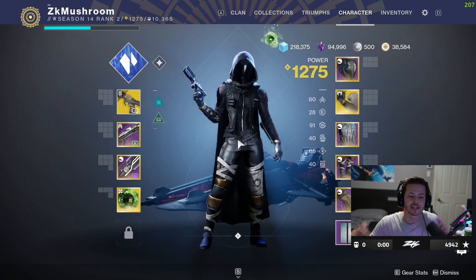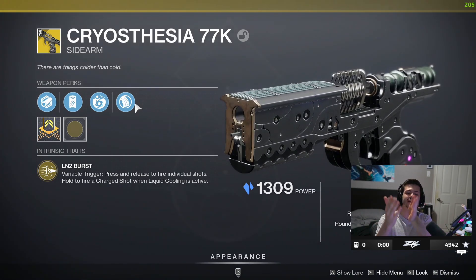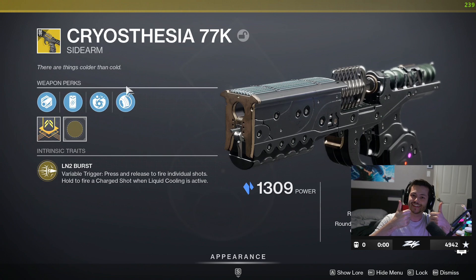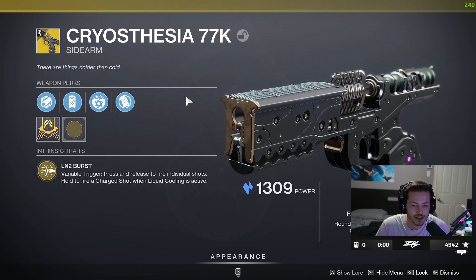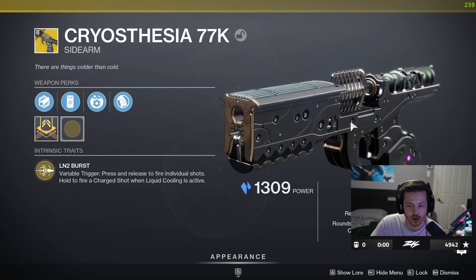What's up YouTube, you guys asked for it, Bungie delivered. We asked for more stasis, so we got an exotic sidearm that shoots stasis and freezes people. In today's video we're gonna review this weapon to see if it's good, if it's overpowered, and go over the perks really quick.